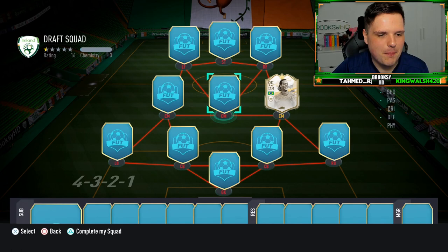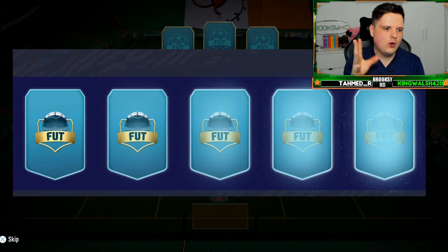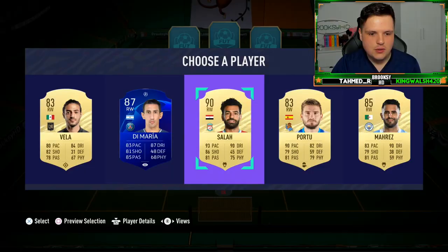How's it going everybody, welcome back to my channel, my name is Brooksy HD. Today, as I've already said in the intro, we are doing the fastest draft on FIFA 21 — I nearly said FIFA 19, what am I, Marty McFly? Luckily Muhammad Salah is the fastest one here.